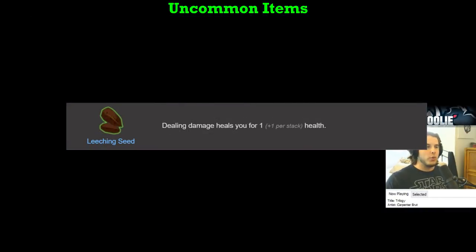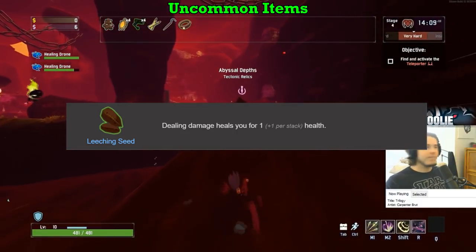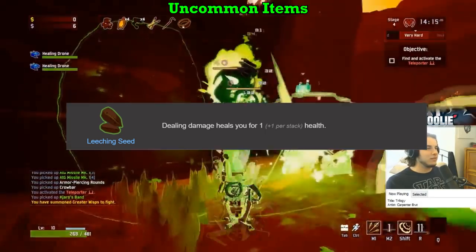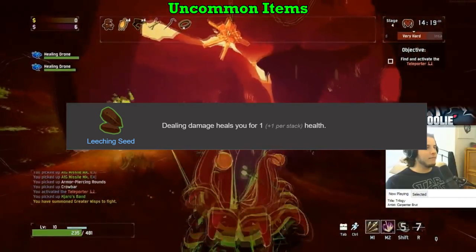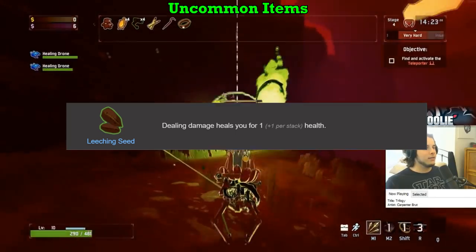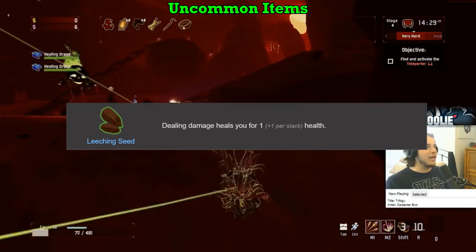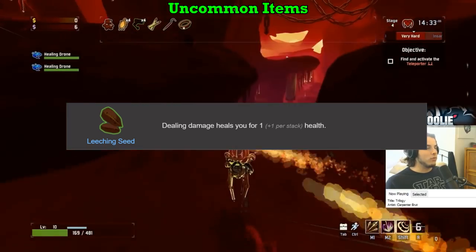Leeching Seed I'm bumping down to a C on everybody, except for Artificer where it gets a D. The 1 HP recovered per hit is negligible at best — that's really all the info you need. Even on Rex, who is literally damaging himself, the effect is still hardly noticeable. They are easily outclassed by another item we'll talk about in just a second. C on everybody who is not the Artificer — and since Artificer doesn't heal as much as other classes due to not attacking nearly as often, he gets a D.